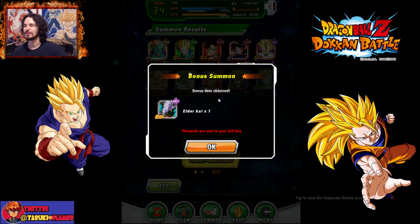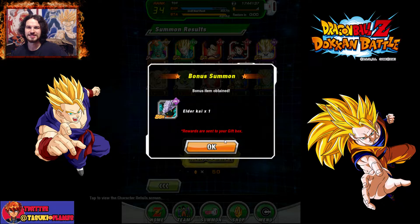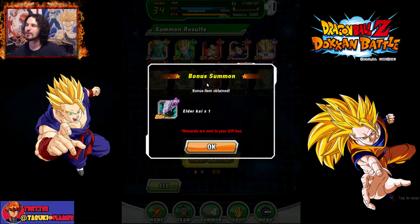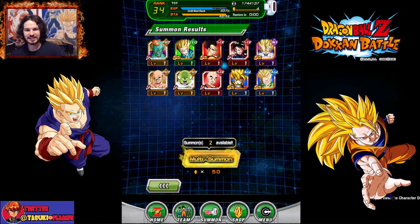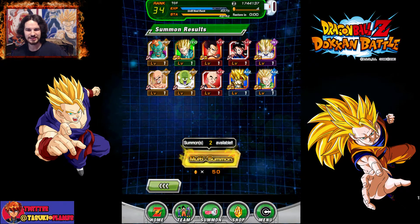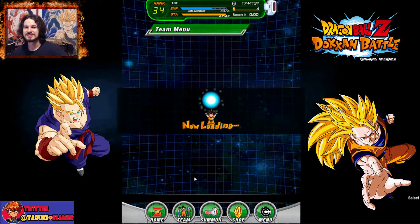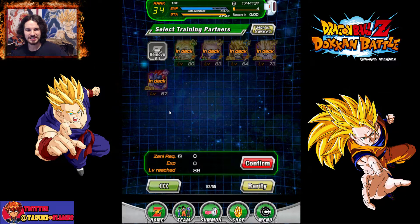I think I've pulled everything off the banner except for something that's useful. The only part of it that makes it worthwhile is that I actually got an Elder Kai out of it. But this is also the reason I never like to do multi-summons, because I tend to always get crap. Everyone else I watch that does multi-summons will get great cards. So I got three SSRs — oh my god — and then I'm like 'oh my god, I got a gold!' And every banner card that you can get off there... but no SSRs. That is very disappointing.